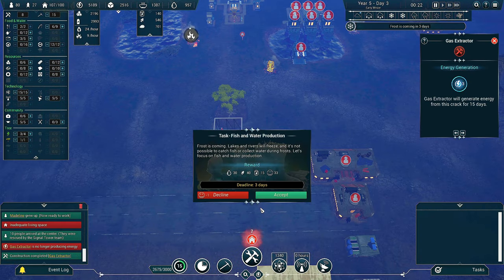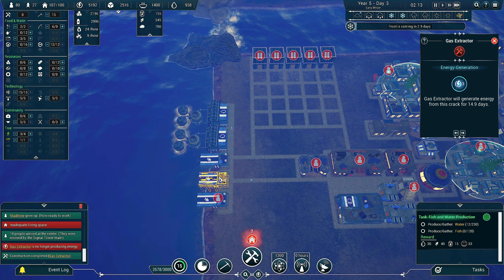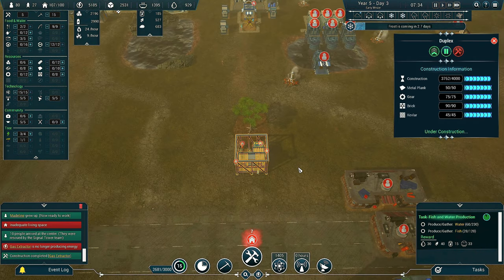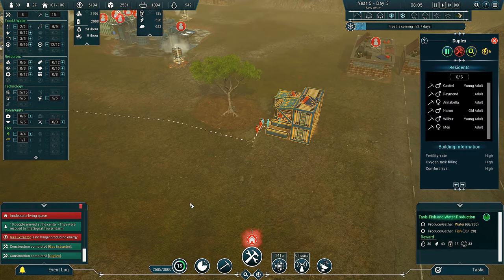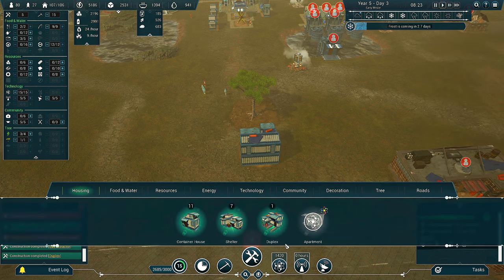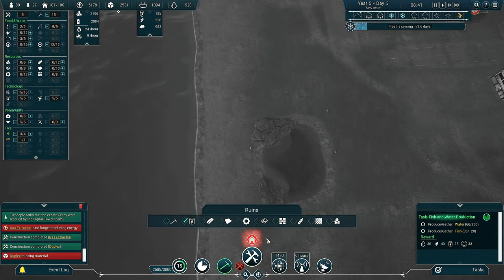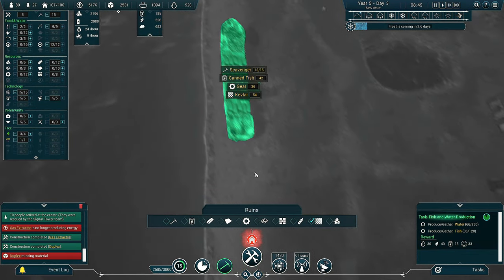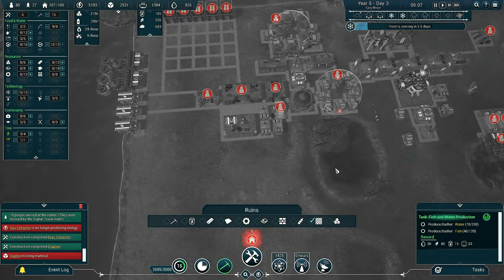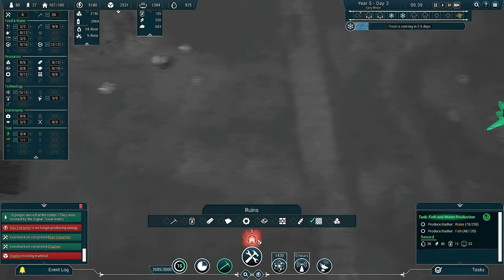We've got a brand new task: Frost is Coming — Lakes will freeze, so we need water and fish. We'll need 120 fish so I might as well put three people on the fishery. Four people are building the duplex — this is your brand new luxurious home. We need to build another one. We need 45 bits of kevlar for that, and all that's maxed out. We don't have much kevlar left — only 45. I'll put five people on there. We've also got a wind season coming and 200 bits of canned fish means our signal tower people can go over there, taking six days.